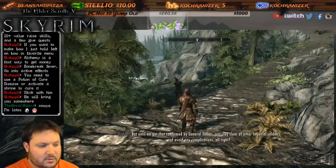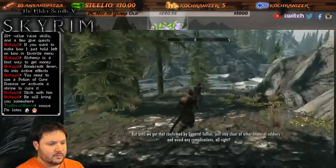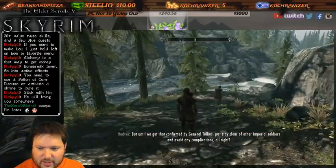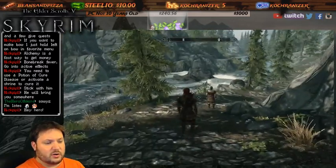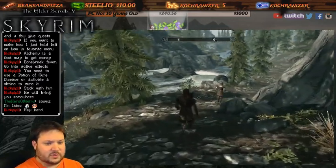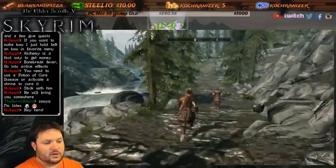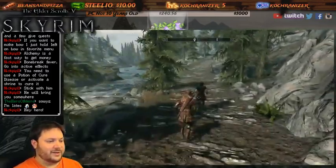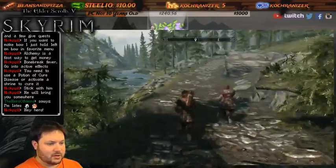Until we get that confirmed by General Tullius, just stay clear of other Imperial soldiers. Not a big deal. You're not too late - we started early but all we really did was create our character and get through the first little bit of the game. We've played for almost an hour and really haven't done much, so you're good. Now we're getting to things.